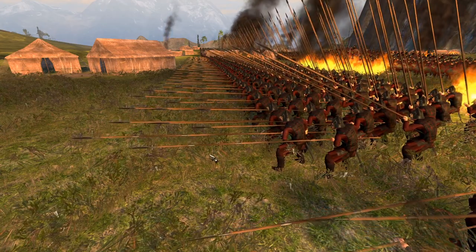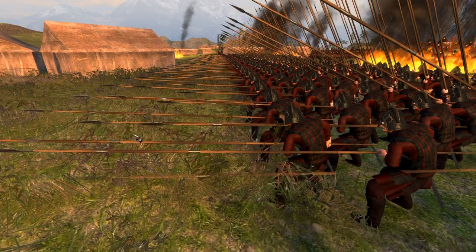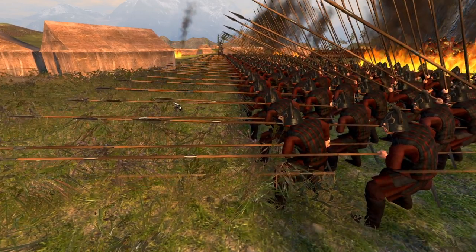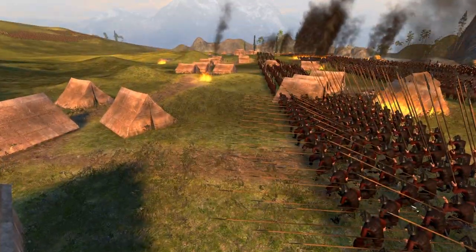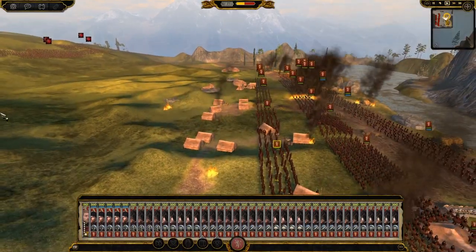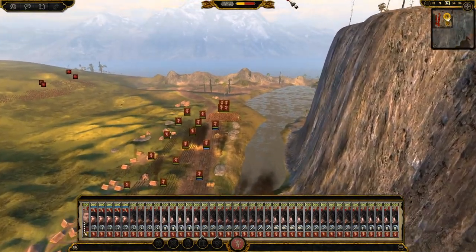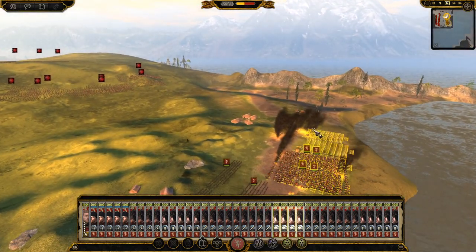The Lannister army, victorious from its Siege of Highgarden, is now on its way back to King's Landing. But little does it know that there is a horde of Dothraki and Unsullied ready for them. Welcome back guys, I'm Pope John Paul and we're here with some Seven Kingdoms action for you today as we're recreating the loot train ambush by the Targaryen forces of the Dothraki.